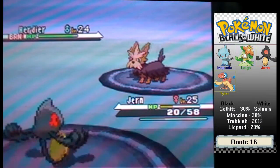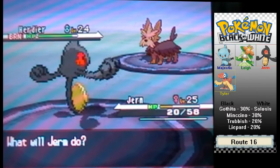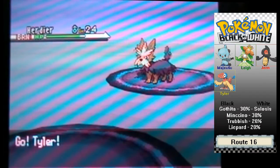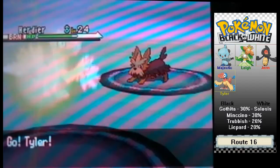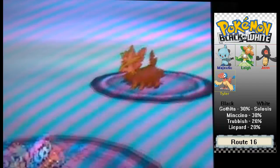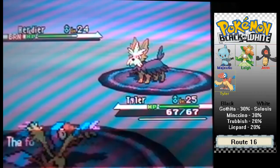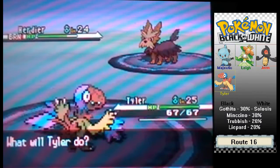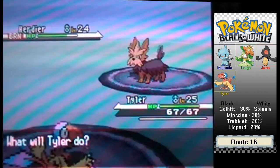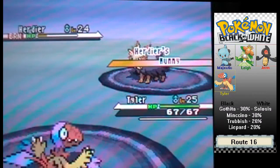So we're going to switch into something that resists Dark. We have Tyler — he was a Rock-type. In the last episode we evolved Lee as well, so that's cool. We're going to use Workup to bring up his attack since it was lowered from the burn. So we have Archen here with Pluck, Agility, Ancient Power, and Quick Guard. I'm going to use Pluck because I think it's going to do the most damage, since Ancient Power is a special-based move.